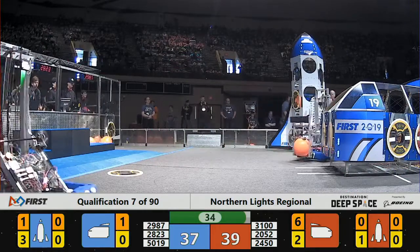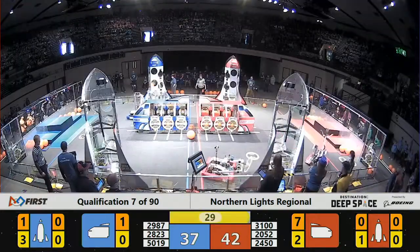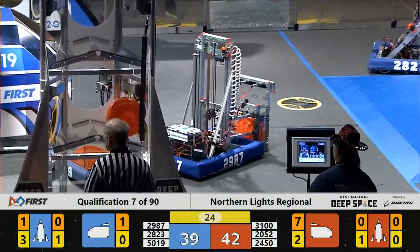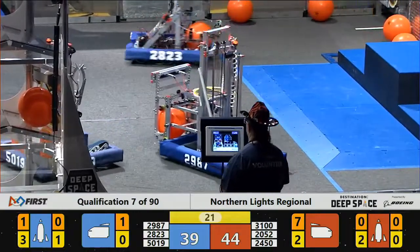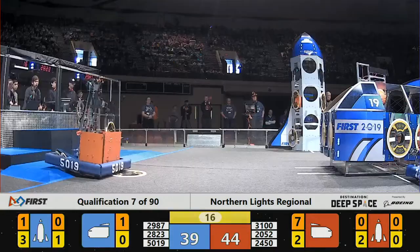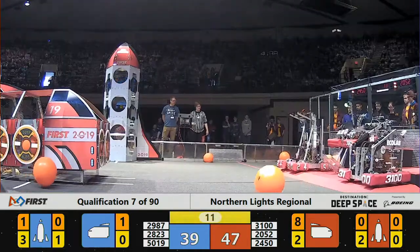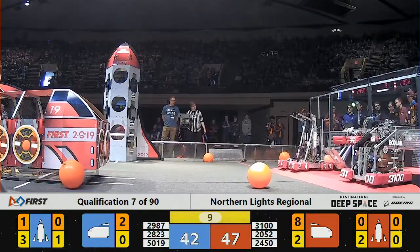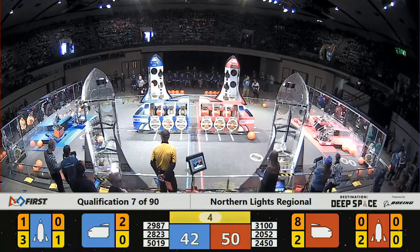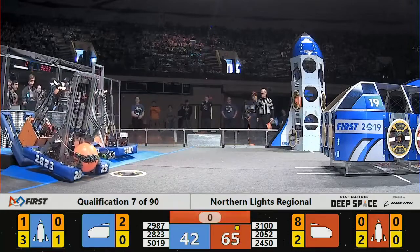35 seconds left to go. That noise means we have 30 seconds left — robots can now start working on their endgame strategies. They can earn additional points by ending up on the HAB levels. 15 seconds left. The Red Alliance has a five-point lead here in the match. The Nightcrawlers are on the third level for the Red Alliance, working towards that extra ranking point. We have all three Blue robots on that HAB pad, and time has run out.